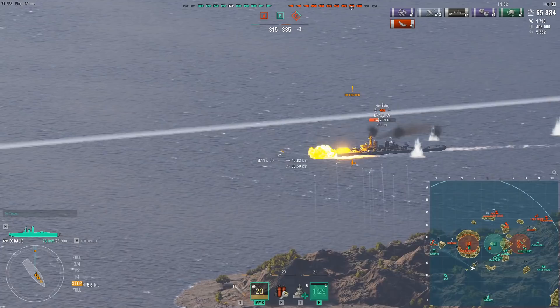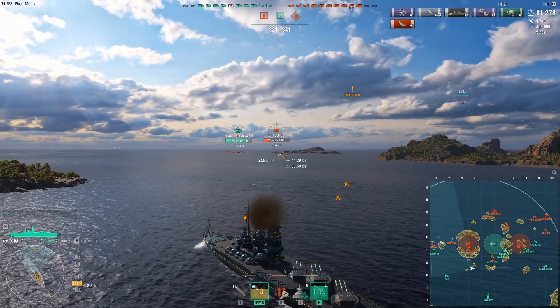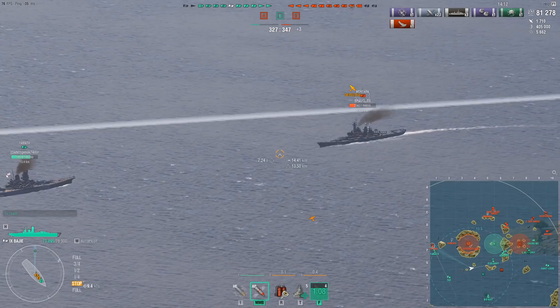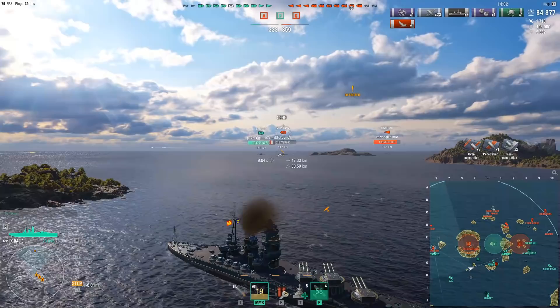Pretty basic battleship stuff. Don't overextend too early in the match so the carrier doesn't single you out. Make sure that if you don't have information of what's in front of you, use your concealment as a tool to make sure that the DD isn't taking any shots at you. Right now I'm only plane detected — so I know the Ognevoy still hasn't pushed his flank, meaning I'm still very safe on this flank. Note that normal detection overwrites plane detection, so if you're plane detected and normal detected, you will only see the normal detection.